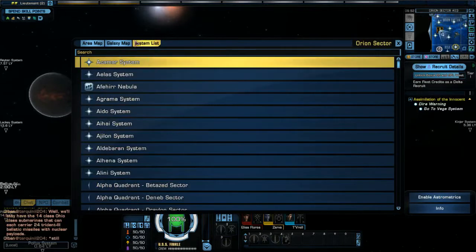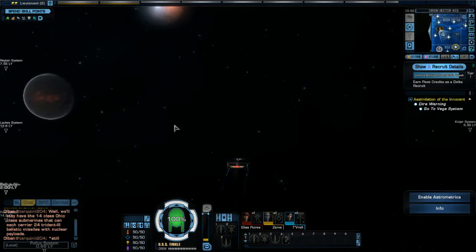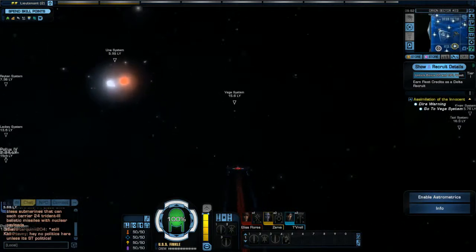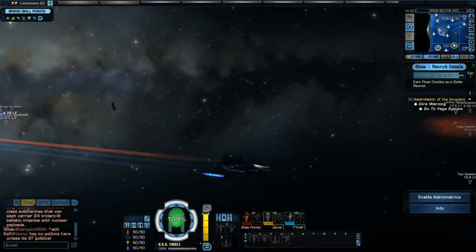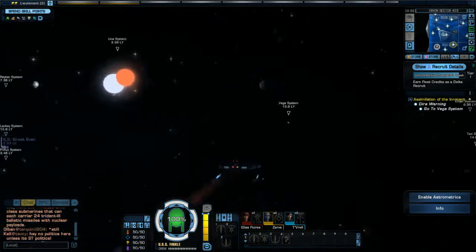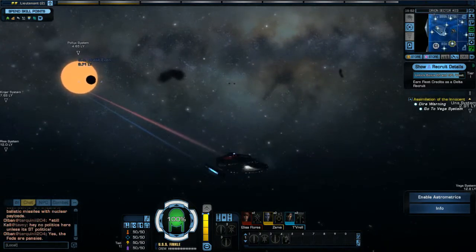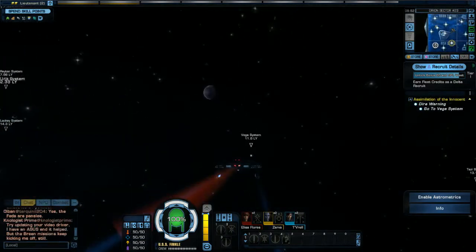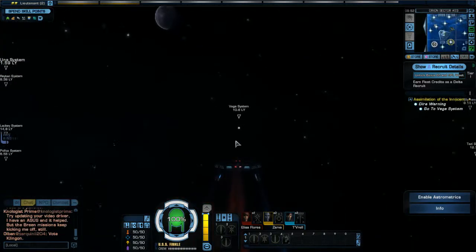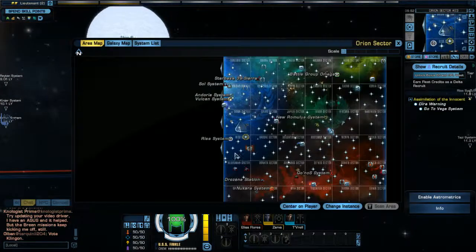We are on route to the Vega system. If you remember from last time, we had just left the Pullock system after realizing that there was a Borg invasion force hiding in some gaseous anomalies when we came to rescue the Khitomer — or not rescue it, but come see what was wrong. Warp travel is so slow right now.